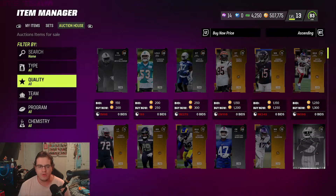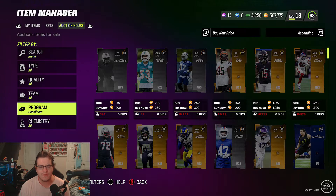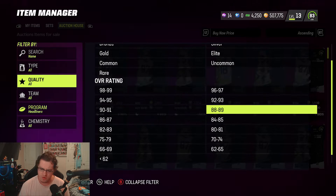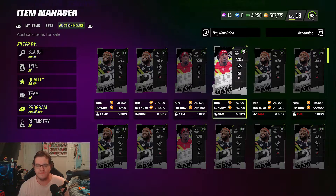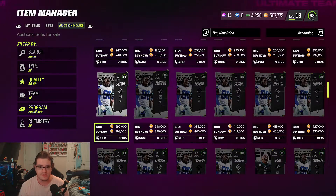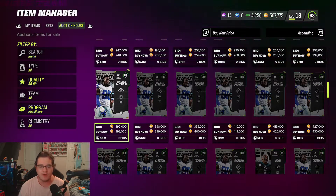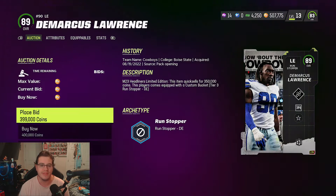Besides Jalen Hurts and DeMarcus Lawrence, it doesn't look like there was any other content that dropped today. EA is working on some issues in the back end with rookie premier tokens and everything, so hopefully they're using this time to get everything fixed. Prices are about where to be expected — limited time DeMarcus Lawrence is going for 393,000 coins, damn near 400k.